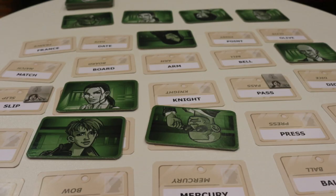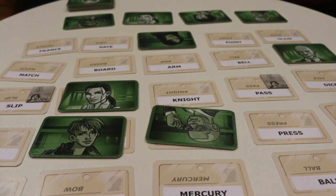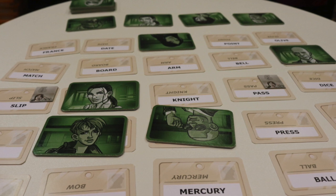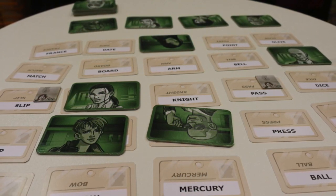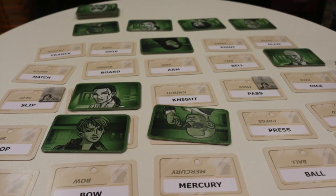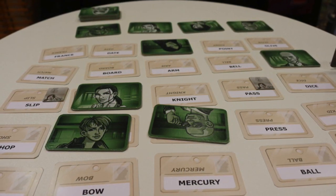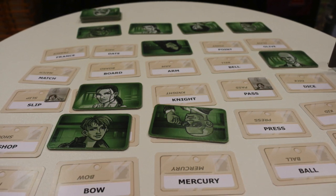Codenames Duet is a two-player version played very similarly to the original. There's a 5x5 grid of different words with some new cards. Each of you sits on the other side of the table from each other, and you're both clue-givers. You give a one-word clue, just like normal Codenames, and the other player tries to guess which words are correct. You're both using the same colored tiles because you're on the same team — working cooperatively — placing green tiles on the correct answers.